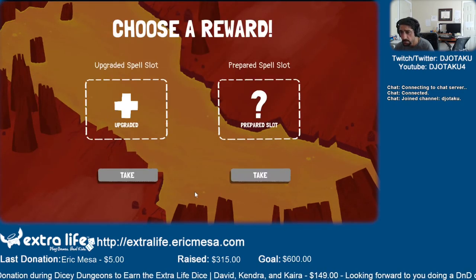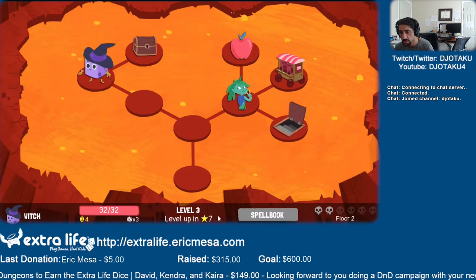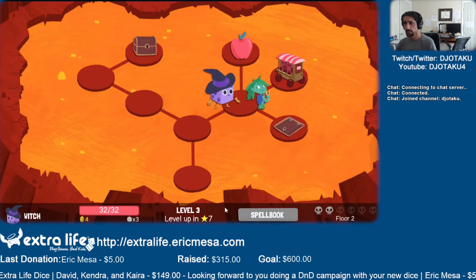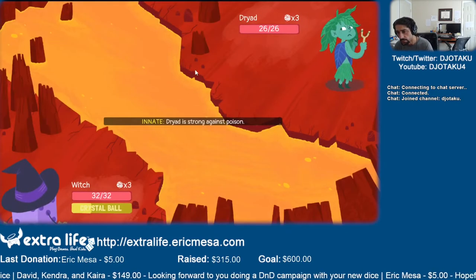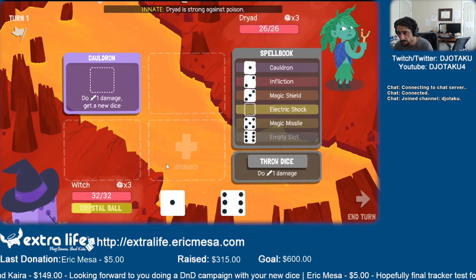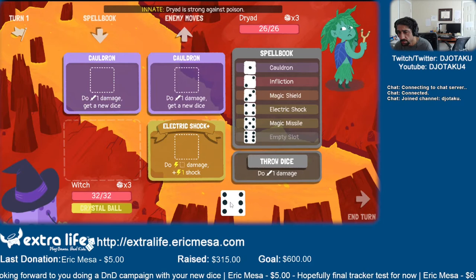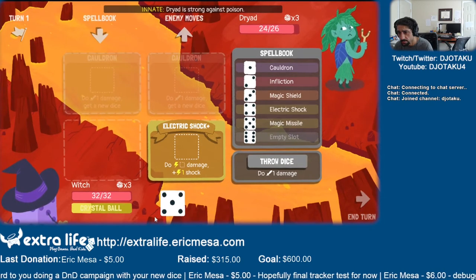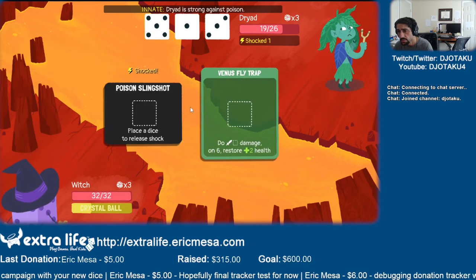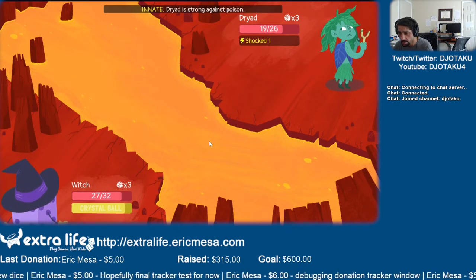Hold up, go for an upgraded slot. Yeah, I don't care about that one. Let's see here — would've been nice to have something for sixes maybe. Alright, let's do electric shock here. Let's do another cauldron. All about the poison with this one.